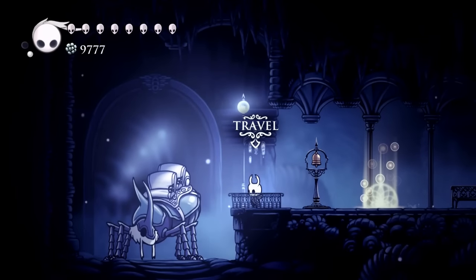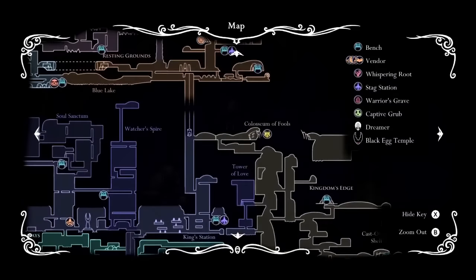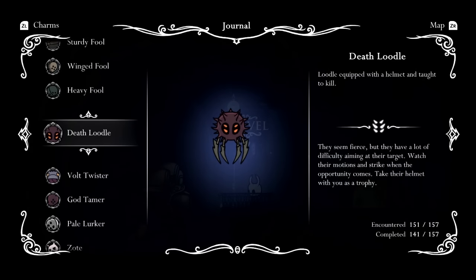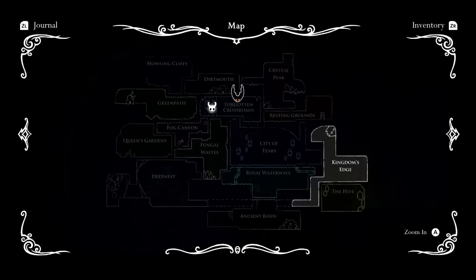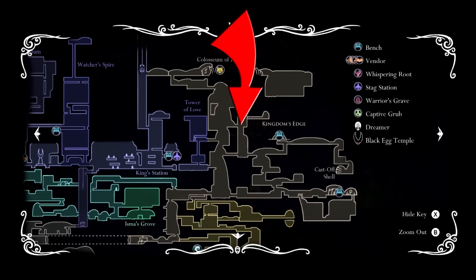Next up I'm going to group a couple of enemies together because you find them all in one spot, and that is going to be over in the Colosseum of Fools. You've got the shielded fool, sturdy fool, winged fool, heavy fool, the death little, and also the god tamer. The god tamer and the heavy little you can only get in the trial of the fool, and you have to get a certain ways in just to find these enemies — the god tamer being the final boss of that trial. If you haven't attempted the trial of the fool, it can be found over in Kingdom's Edge — just use the King Station to come over and make your way up to the top.